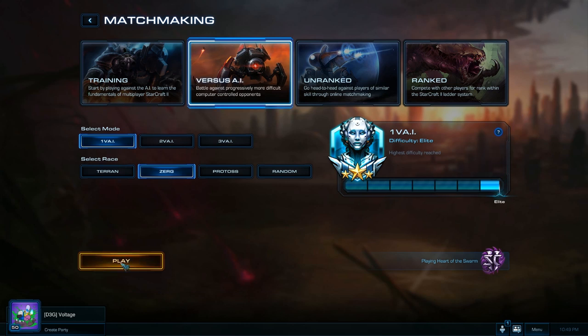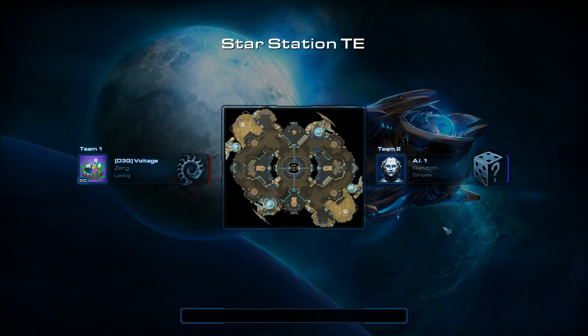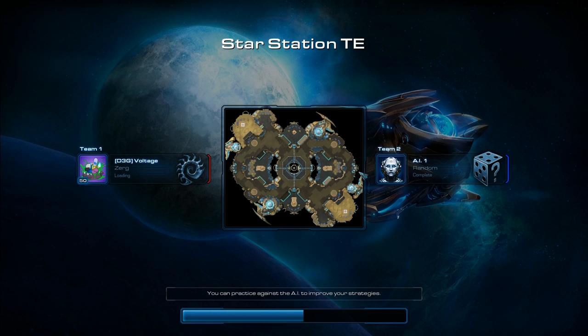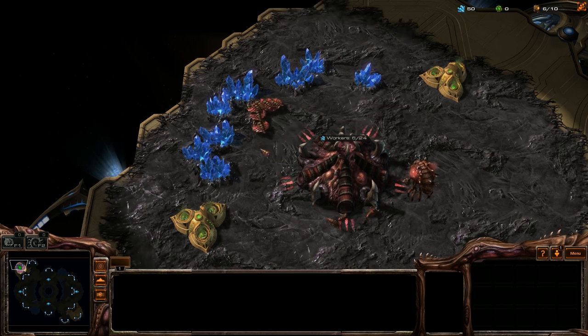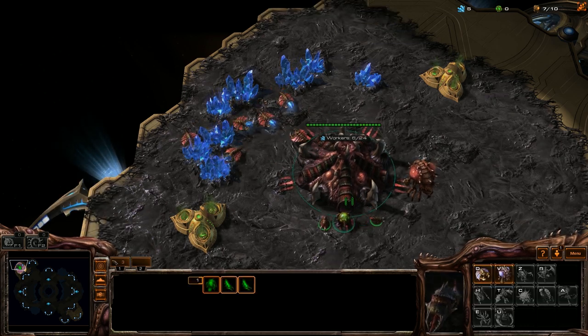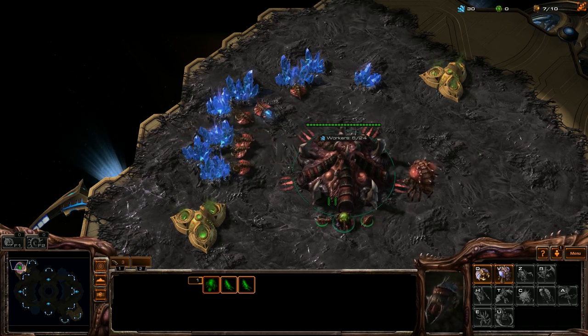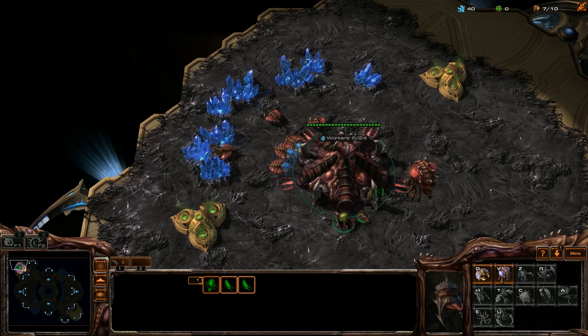My least favorite — I don't know, Zerg is pretty fun, I'm kind of just getting used to it, I don't really ever play with Zerg. The thing I don't like is how much it costs to build units and structures, and the fact that it takes a drone to build a structure, so really it costs 50 minerals more than what you would normally be paying for the structure because you have to sacrifice a 50 mineral drone to do so.